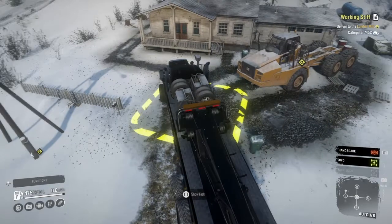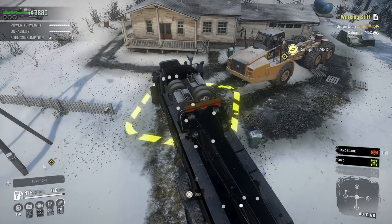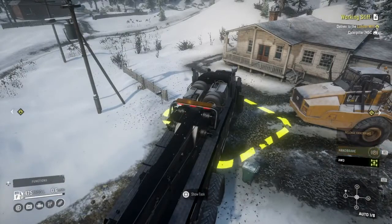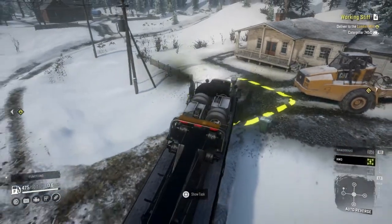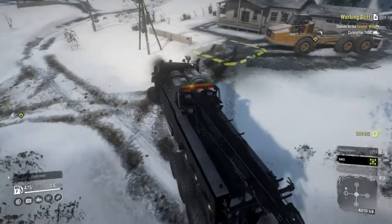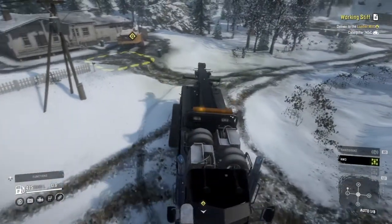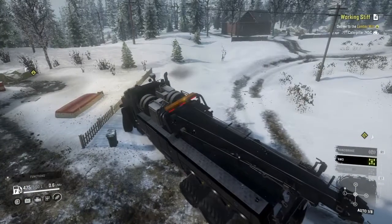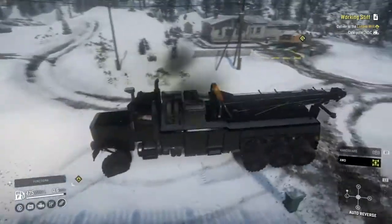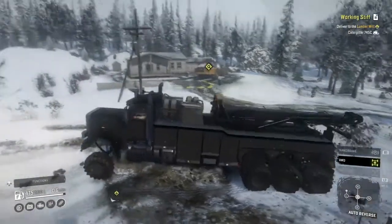So now I have to deliver this. What I guess we'll do - we could leave the rotator here, or we could tow this the rest of the way. I think what I'm going to do is leave this here, because if that thing is operational, then there's really no point in me hooking onto this and causing damage to it. So we'll park this up here.